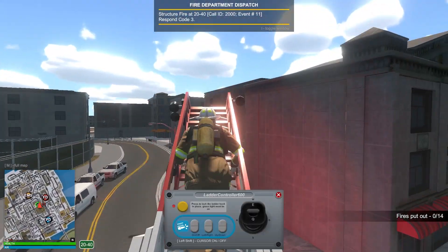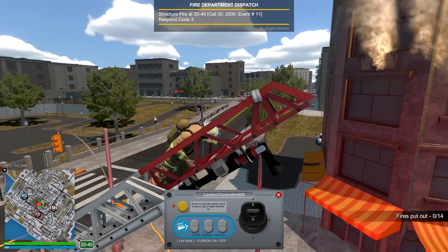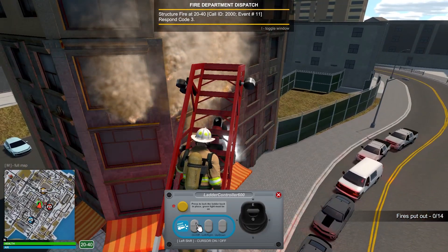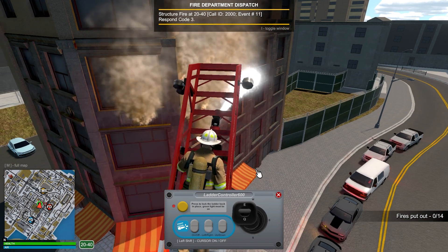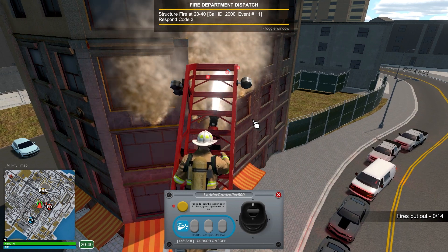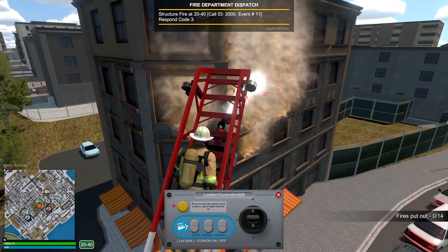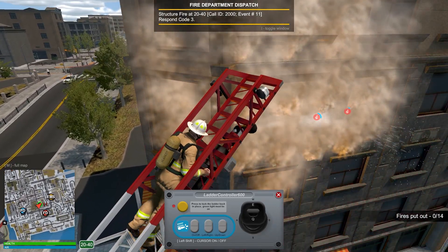There's actually a control column up here too that we can use to go right up to the fire. Let's get the hose on here and start fighting those flames. I can start to hear that fire roaring now.